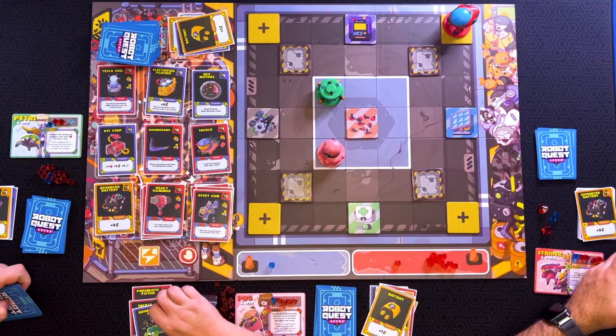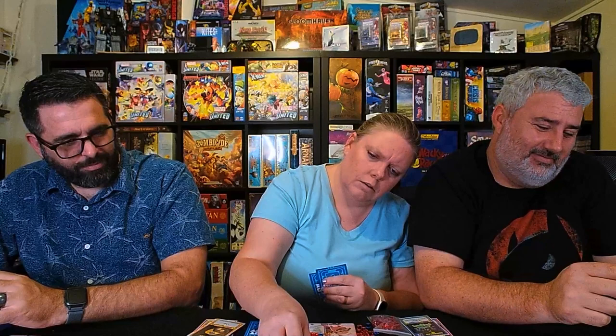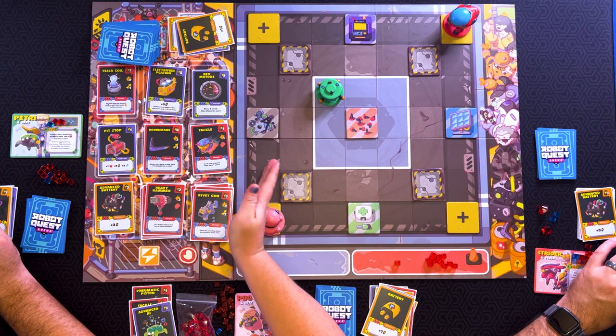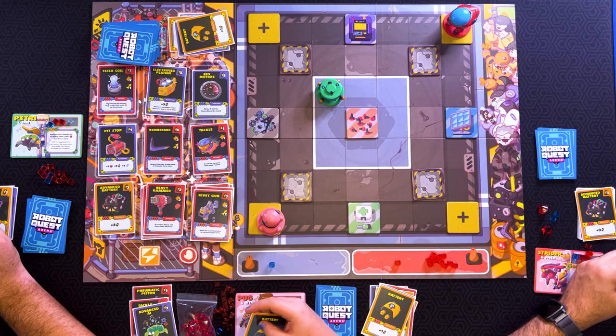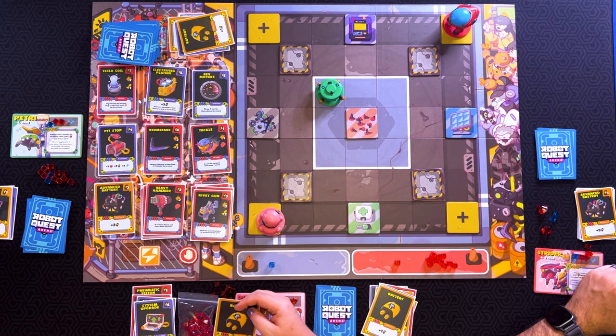I'm going to move for four — one, two, three, four. Can I see me here? I'll stay there. And then if I scrap this battery with the system upgrade, I can get something. You can get the boomerang or the pit stops, or anything on the bottom. So let's do this. I have four total, right? And this, I guess. That's out — so no more advanced batteries. But now we've got another Mnemonic Piston on the board.